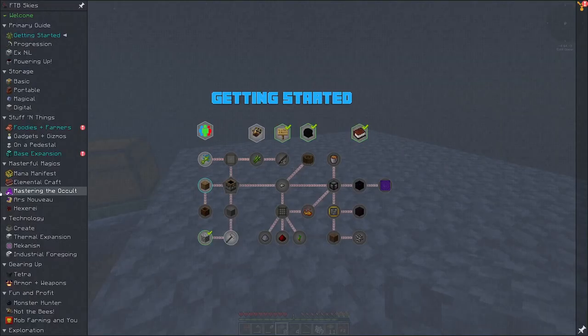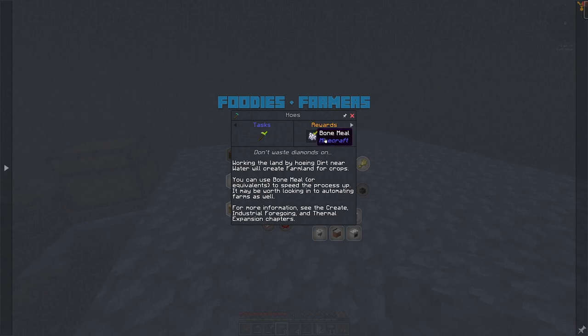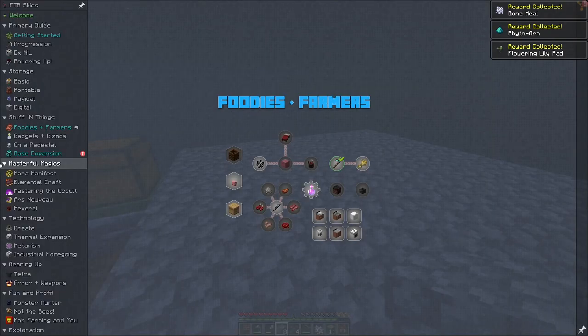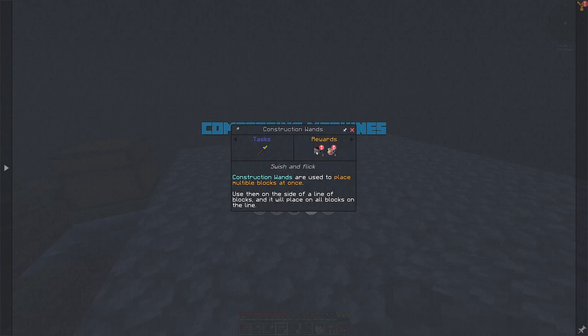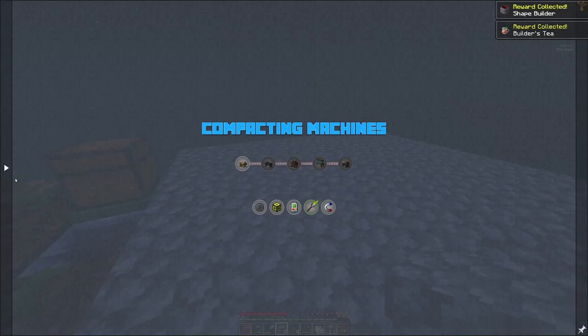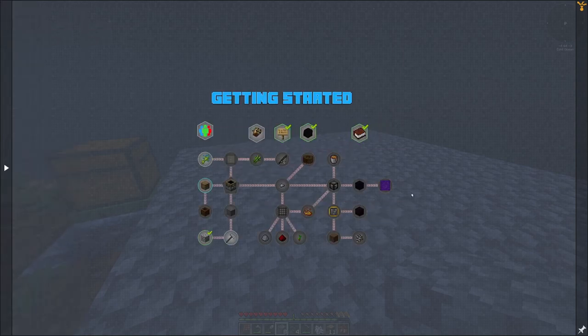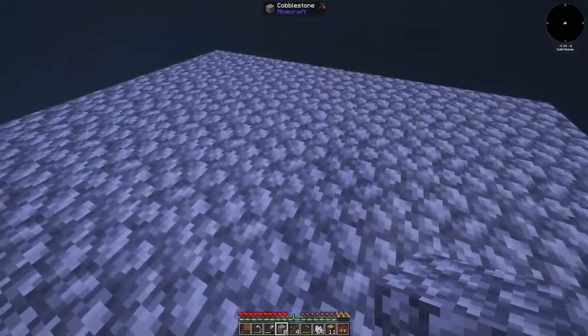Let's collect a couple quests first — got some bone meal, fertilizer, flowering lily, lily pad. I used my construction wand, or maybe it's because I placed it in my inventory — not sure what triggered that one. The only real bug I've found with this pack is that sometimes you're supposed to get an item to complete a quest and it won't trigger right away — you gotta sleep or reload the world. Let's just hope I don't run into that too often.